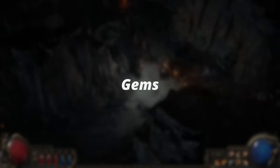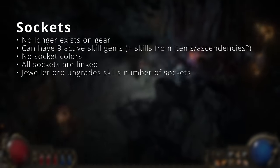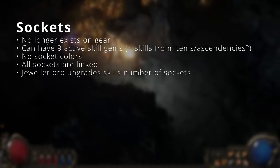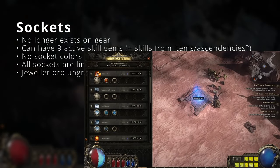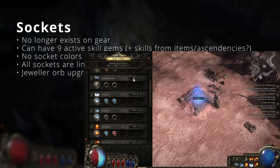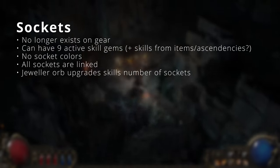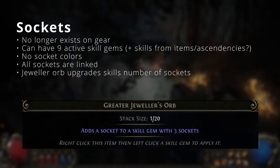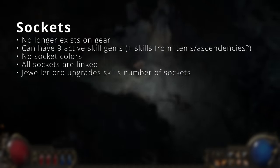Starting with the changes to gems, which have seen the biggest overhaul in PoE 2. Gem sockets no longer exist in gear at all, which should make gearing way more simplified early on. Instead, a character always has 9 skill slots they can use. You don't need to worry about linking or coloring sockets anymore, but you can still upgrade the number of sockets for a skill. Instead of spamming jeweler's orbs to get 5 extra sockets, you use a single jeweler's orb per upgrade. You start out with 2 free sockets but can upgrade to 5.